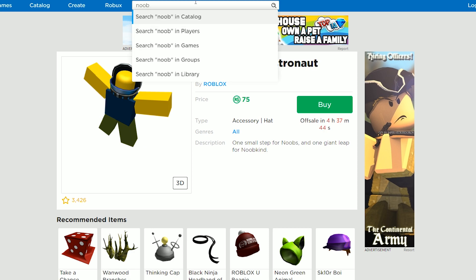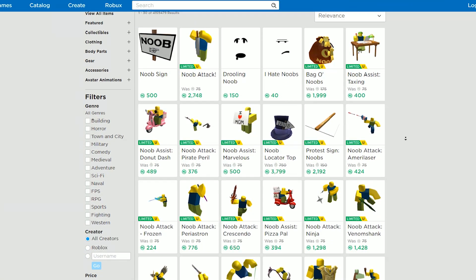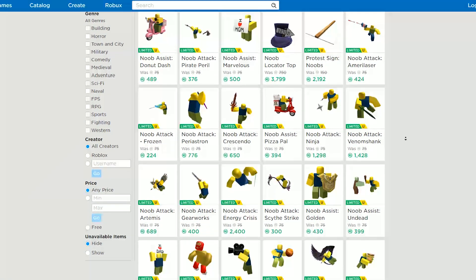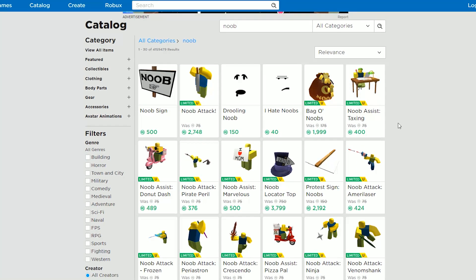Another sign, obviously, being that every other Noob Assist and Noob Attack on this entire catalog — if we just scroll through — you can see every single one is Limited or Limited U. I think every single one is Limited U, now that I think about it.